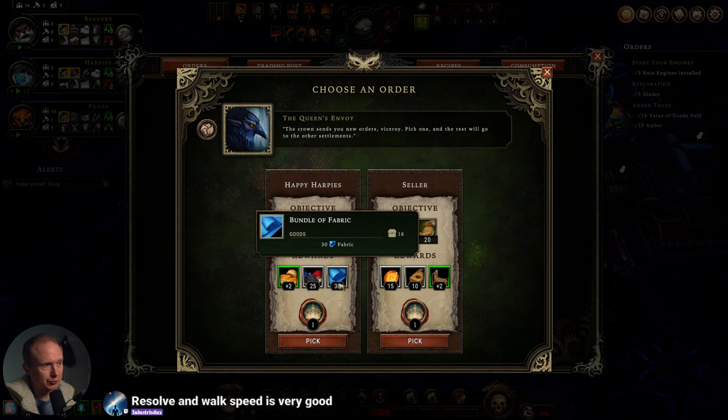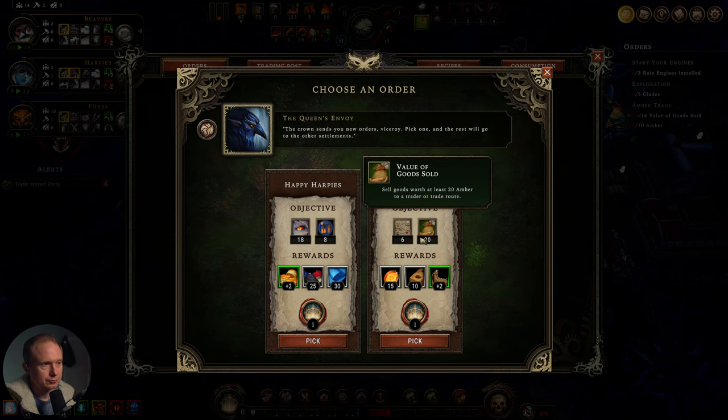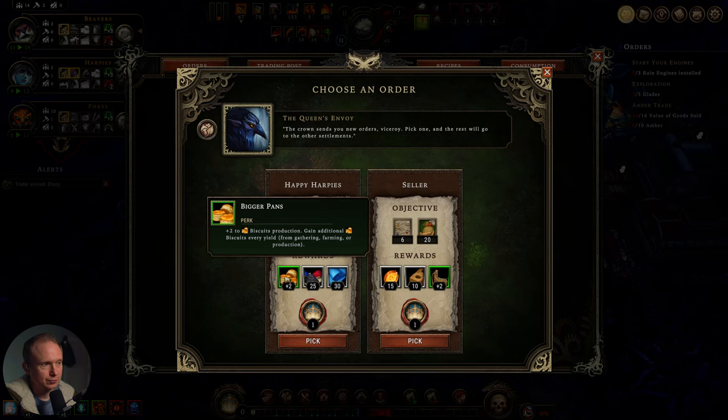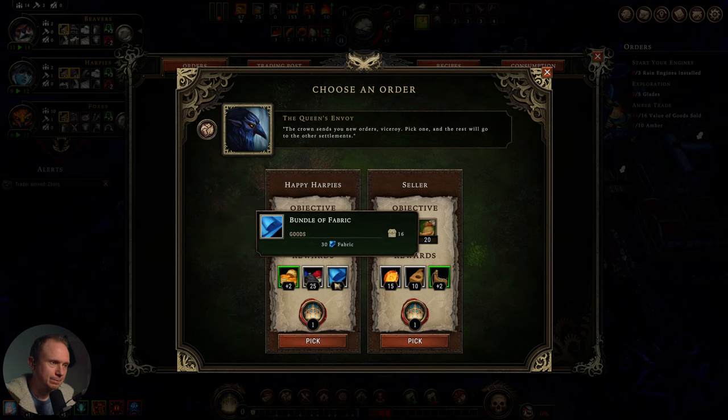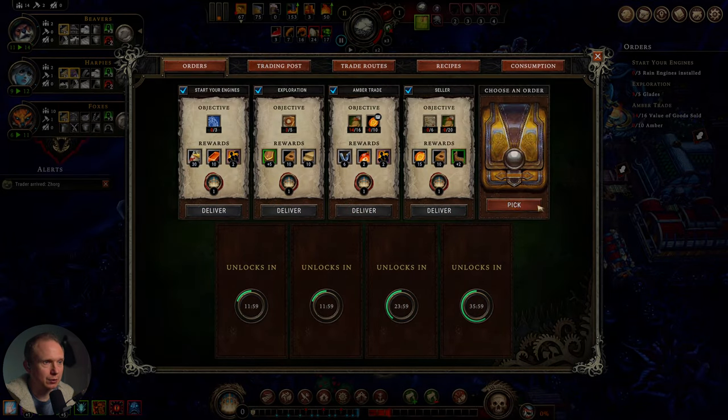Trade routes feels very straightforward. Two additional biscuits every yield. I also like the fabric here, and the pigment is okay too, but I think we do cellar because I think that's the path we're going. We'll grab that one.